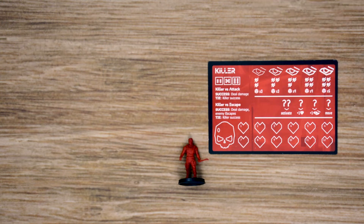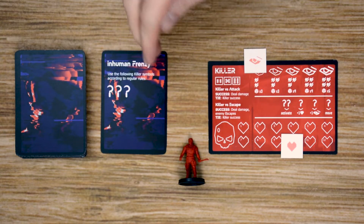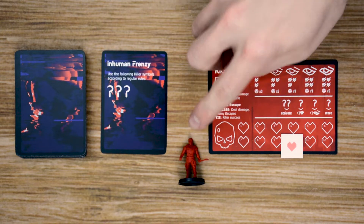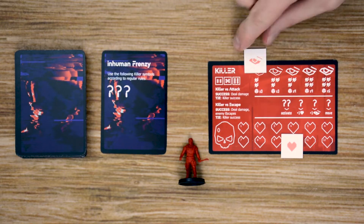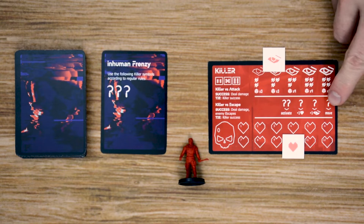The main enemy besides the other players is the killer, controlled by the first player each round until someone is eliminated. The killer starts with one rage and 10 hit points. At the end of each round, the first player flips the top card of the Master Ceremonies deck and resolves its effects — ranging from various abilities and a number of sickles. Sickles can be spent to move the killer one space each, increase his rage for more damage and dice, or heal him. These options are outlined on his card.